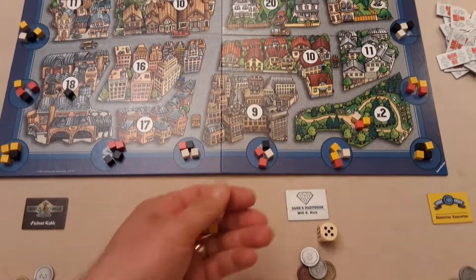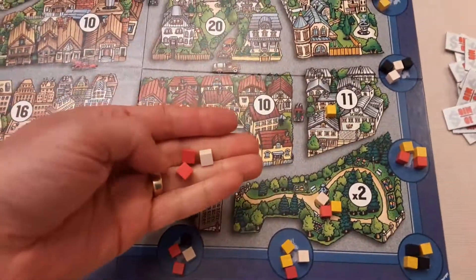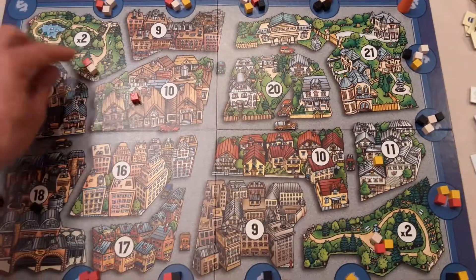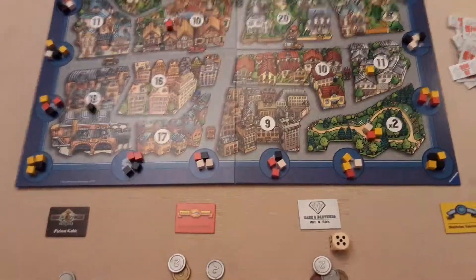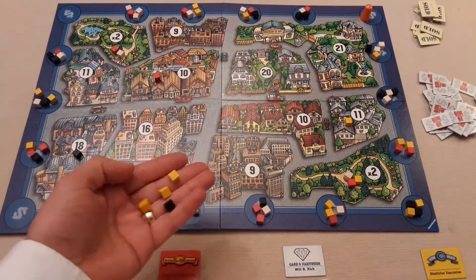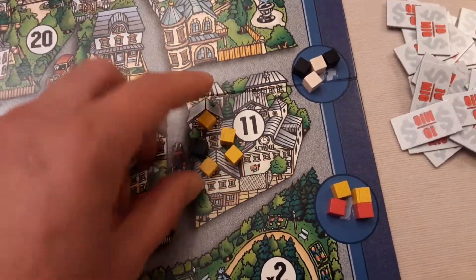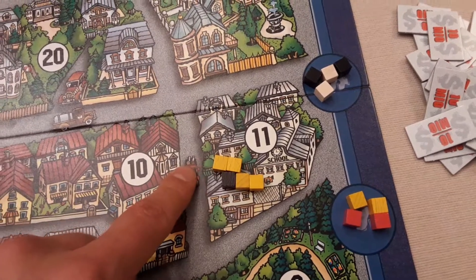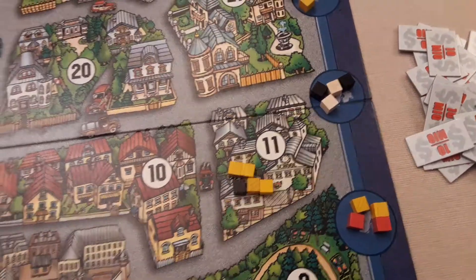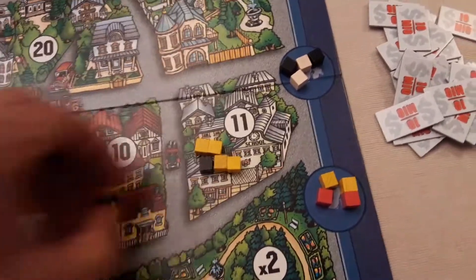White is looking at this auction — there's two reds, a yellow, and one of their own. They bid one; yellow really wants it and goes four million; black passes; red passes; white goes five million; yellow goes six million; white passes. Yellow gets it for six million, pays the bank, and grabs those four tokens. Yellow then tries to take advantage of a multiplier and place cubes strategically across the board.